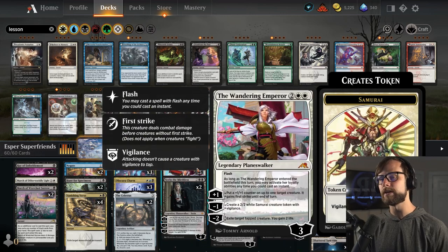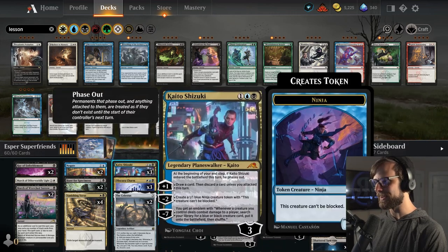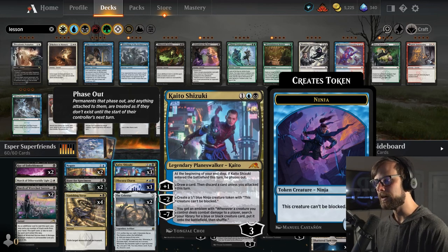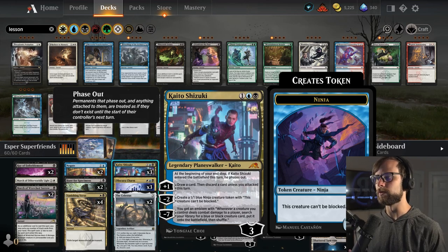The Wandering Emperor will hopefully deal with some stuff on the opponent's side of the field and spit out tokens. Tokens are a bit of a sub-theme of the deck. And of course Kaito Shizuki, one of the best three-drop Planeswalkers right now, allowing us to draw some extra cards and spitting out that 1/1 Unblockable, just doing everything we want for the deck.